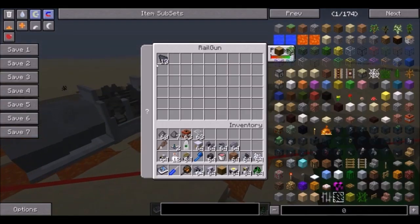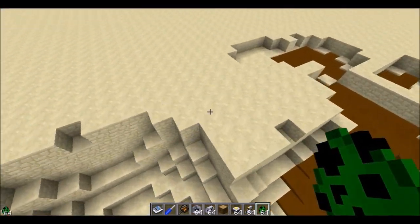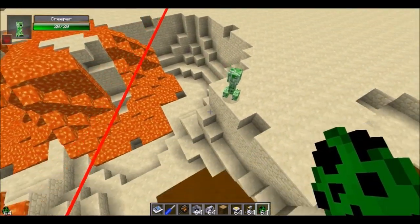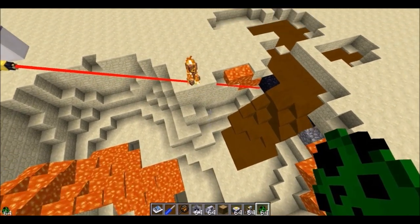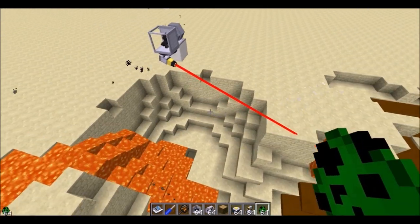Let's look at the laser cannon. Put the creeper right here and move the laser over. It starts turning everything it looks at into lava — just remember that.